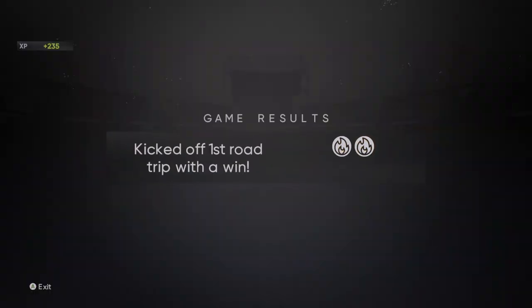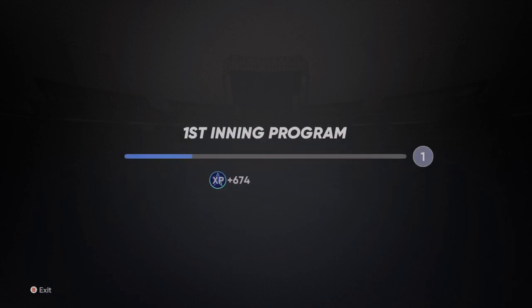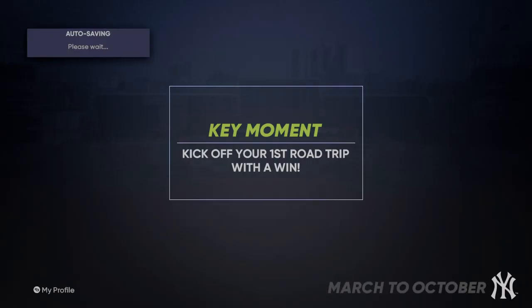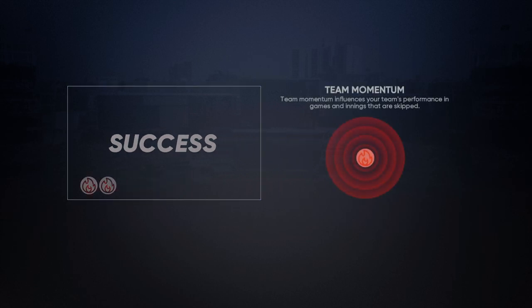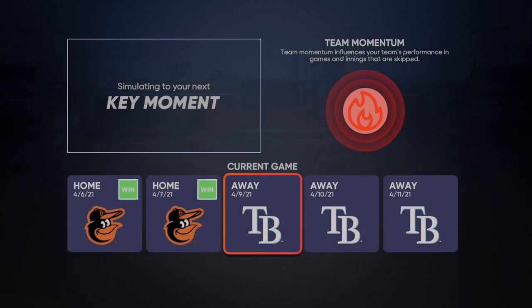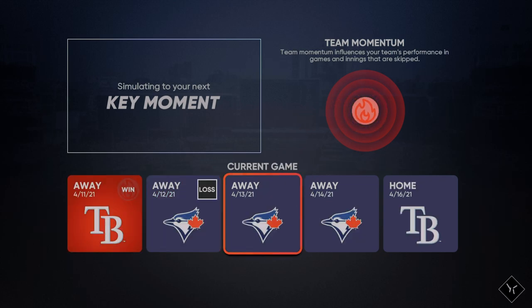Game results: first road trip win! 6-4 — Aaron Judge, what a beast. First inning program — we need to complete that bar to collect everything. Key moments: kickoff first road win, success. Now the heat meter fills up — it's a little different this year. Games start getting simulated. We lost one simulated game, but next game we get a player lock — we're just going to be playing as Gleyber Torres to improve player performance.